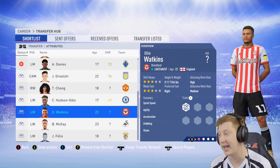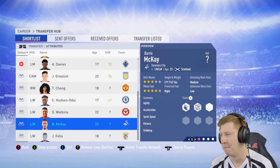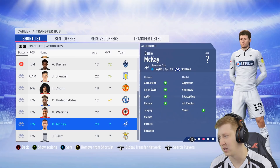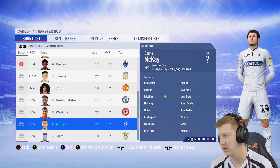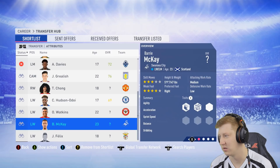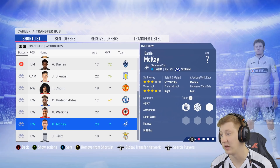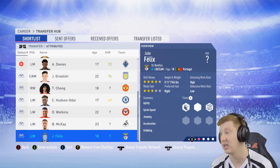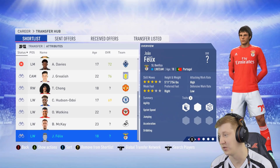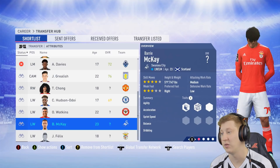We also have two other players on the shortlist. Oli Watkins can play left wing, CAM, or up top — looks like a decent player. Then Barry McKay: 4-star weak foot, 3-star skills. Looks pretty similar to Oli Watkins but has better balance, and can play only on the left-hand side. Then we have João Felix — 4-star skills, 3-star weak foot. I genuinely don't know who to go for, so I'm going to wait until deadline day to get a better idea of what their stats look like.